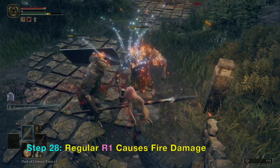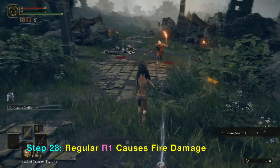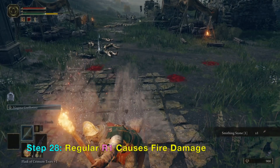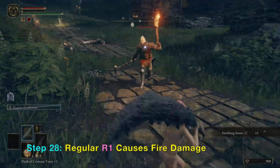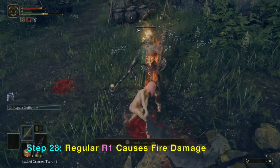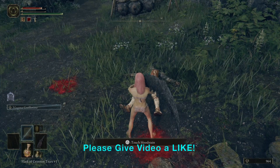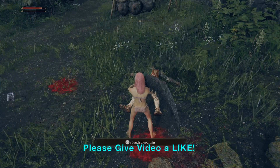Regular R1 gives fast swings. You can also do a jump attack — that's a very powerful move. I'm going to kill all of them. This is the last guard here. Please give the video a like, please subscribe, and we'll see you next time.